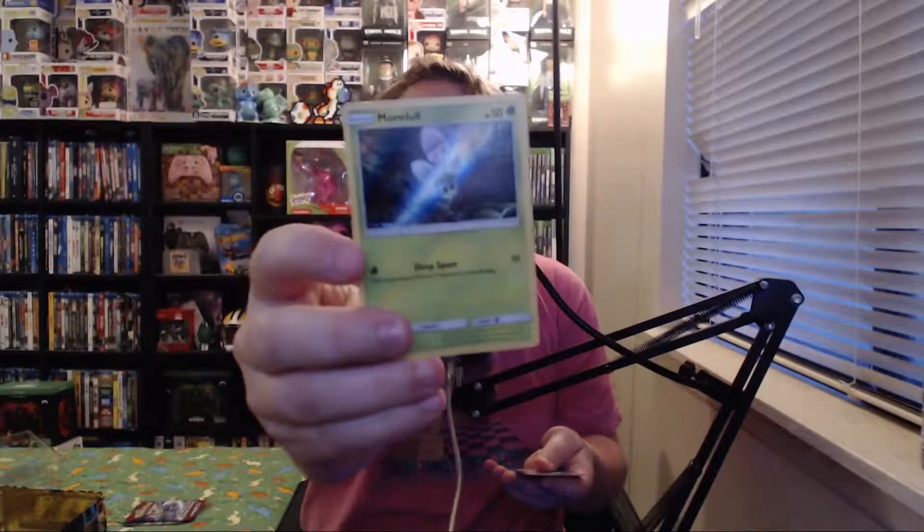Card two is Bulbasaur — we have a few of those but I like Bulbasaur so no big deal. Card three: we have so many of this one, so freaking many. Card four is Charmander — a good one, I like Charmander, have a bunch of him too. So we started off well with one brand new card; everything else was a duplicate.